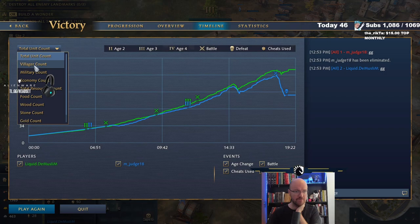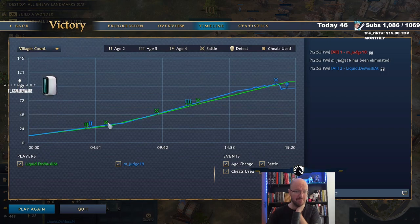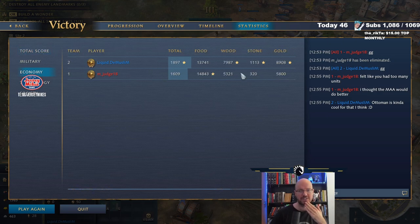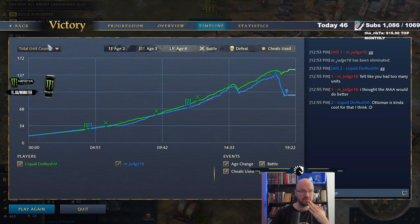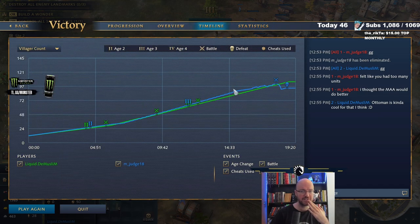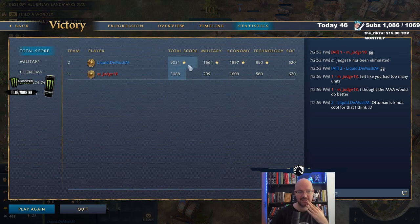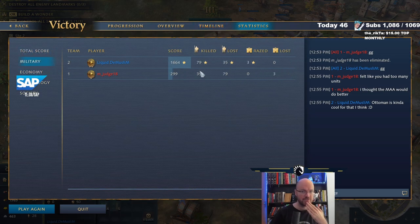We'll have a look at the eco here. His second TC was about the same time as ours - and that's as a French player, so it's meant to be a little bit faster. Eco-wise, we're actually a little bit behind in food, but ahead in everything else - so we macroed quite well. Villager count, we're close to the French player, which is cool. But we just pumped out so many free units - military units, all valuable too. GG.